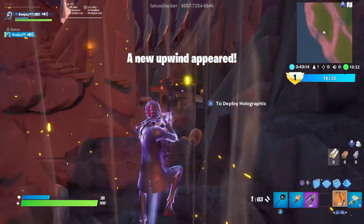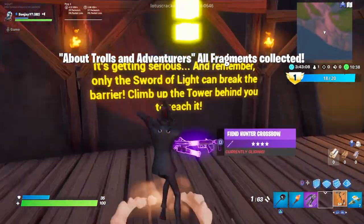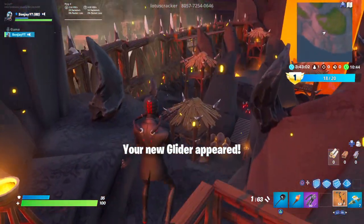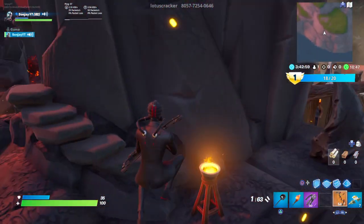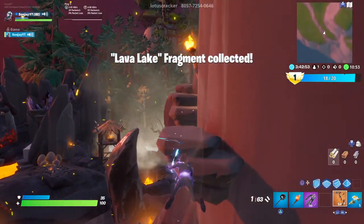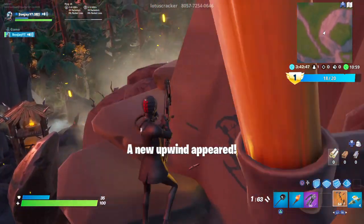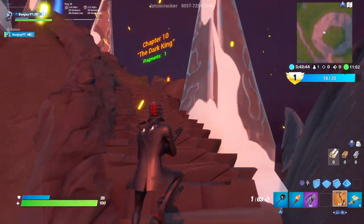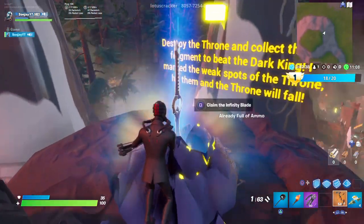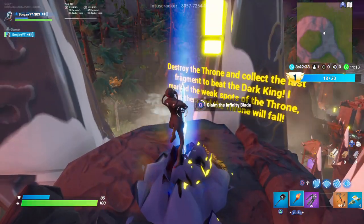Head up. Now we've collected all the fragments guys. It's saying something about a glider has appeared - you want to head over to here and hit this. Head up. Claim the infinity blade.